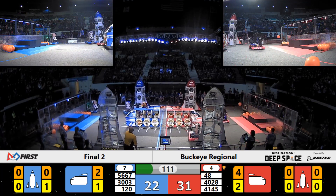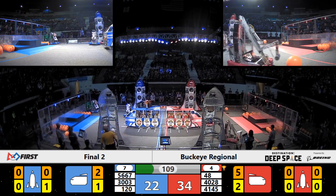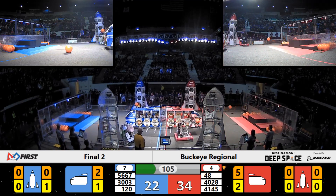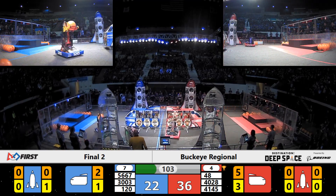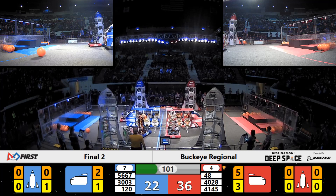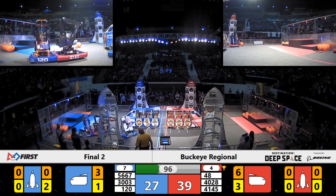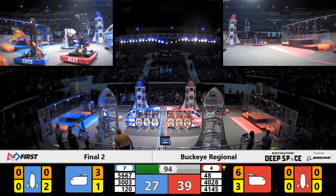On the Red Alliance side once more, Team Elite dropping in another cargo pod into the ship. Their teammates, 40-28, working on the end of the cargo ship. They work with a hatch panel. Looks like that's all the hatch panels that ship needs, so the Beak Squad shifting their attention to cargo.